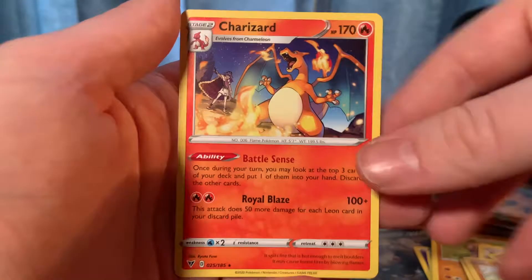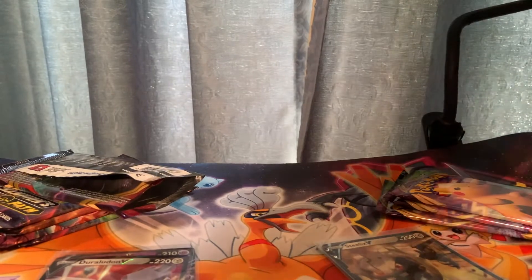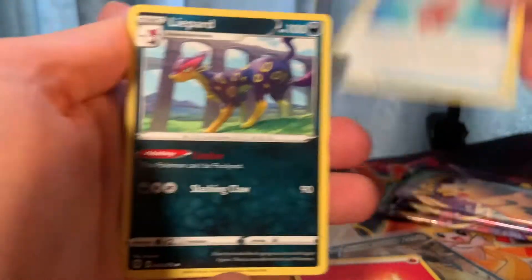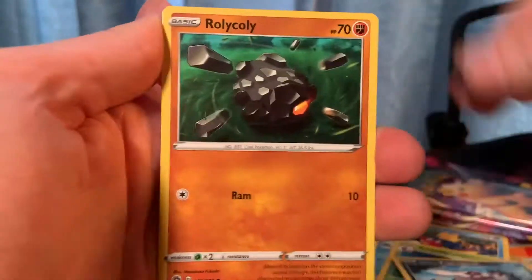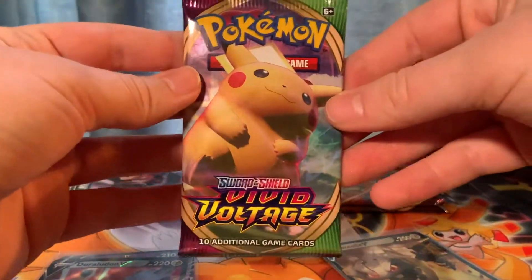If it was holographic it'd be nice but it's still nice — I'm not gonna count it as a win card only because it's not holographic. Gardevoir V as the code card. Fire energy — it's a good omen, sign of good things to come. Maybe, maybe not. Troubles, Linoone, and another Altaria for our collection. Down to the wire — come on fat Pikachu!